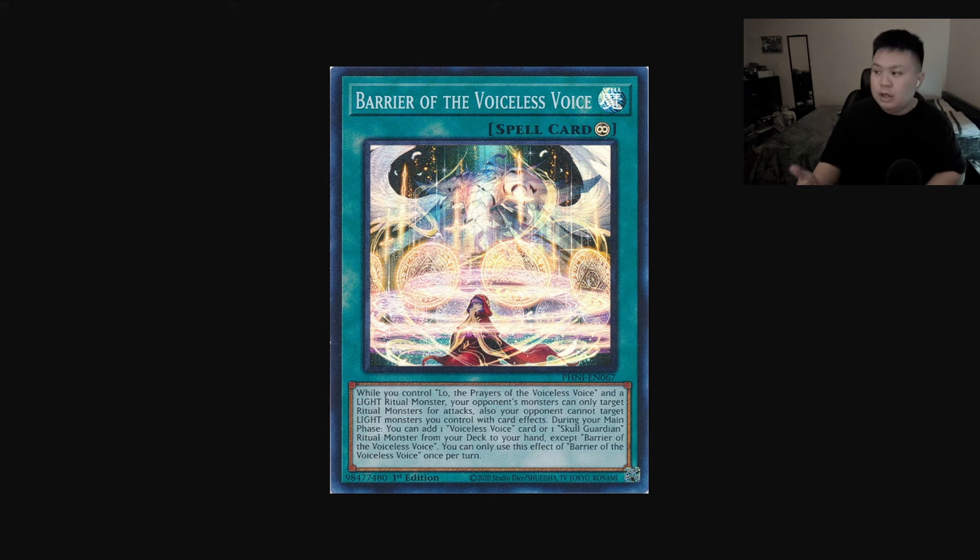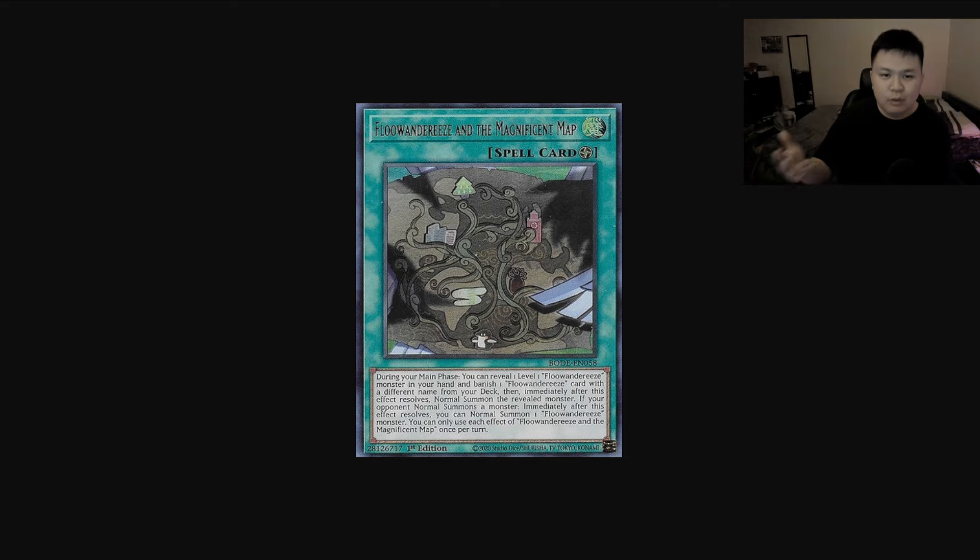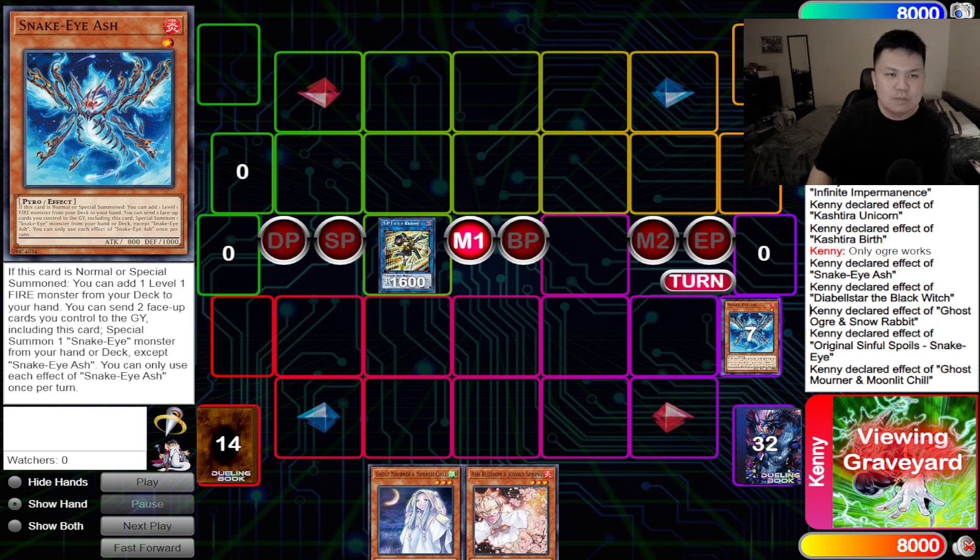Ghost Ogre is really good against the Voiceless Voice deck — Barrier of the Voiceless Voice is one of their main cards and main ways to get started. Lob grabs this card, so it's essentially like you're stopping Lob but you don't lose to Sauravis. If you Valer or Imperm the Lob they could have Sauravis, but if you just Ghost Ogre the Barrier of the Voiceless Voice, that's it — they're done. Also last but not least, Floowandereeze — you can hit the map.